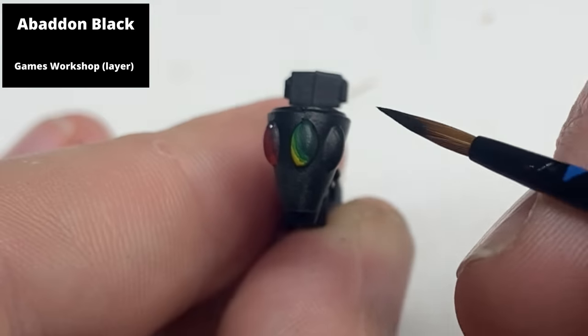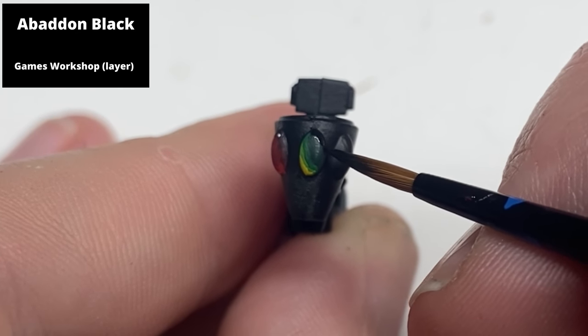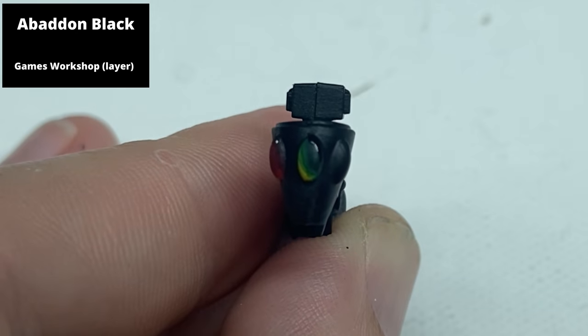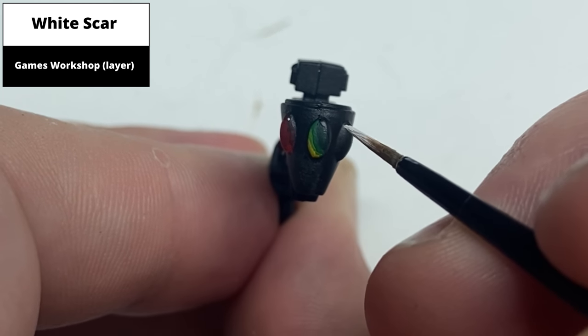Paint the top right corner with Abaddon Black. In this case, you don't need a darker green as Caliban Green is quite dark to begin, so black is enough to darken this corner. As before, a dot of White Scar completes the gem.